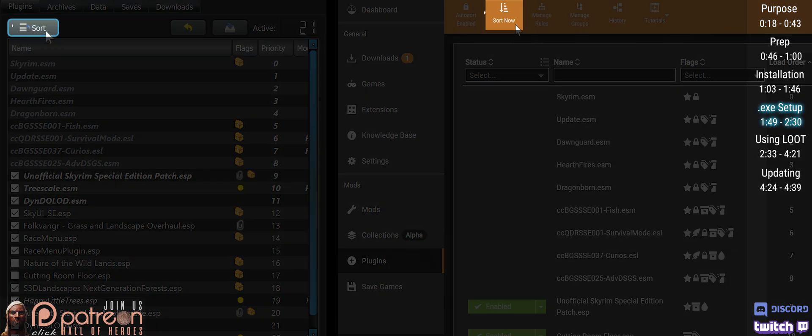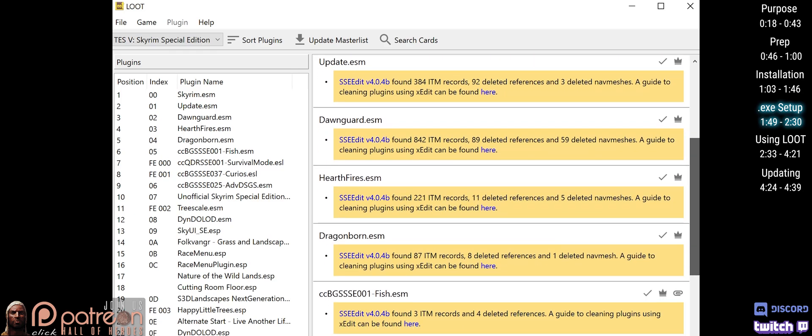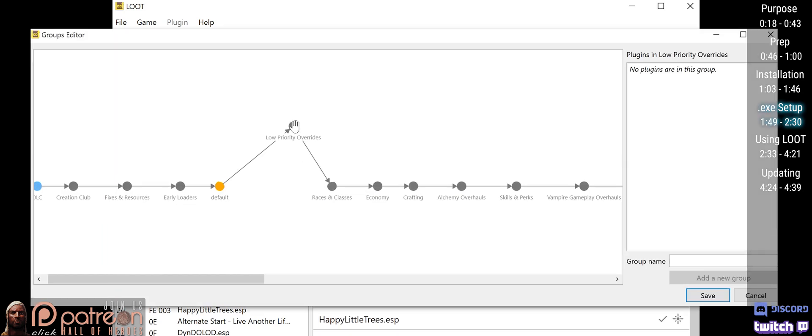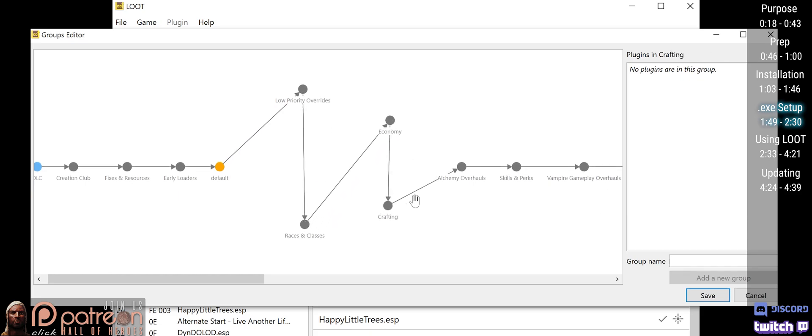Mod Organizer and Vortex both come with parts of Loot built-in. However, you can install the full program directly to either mod manager to get the full Loot interface and its features. Here's how to do that.